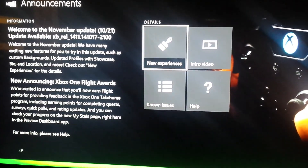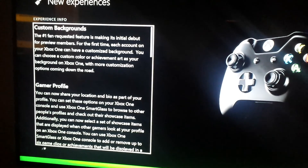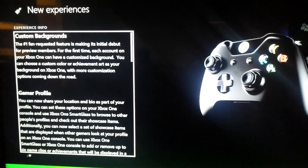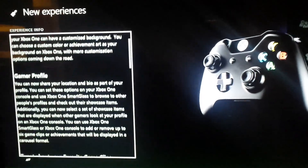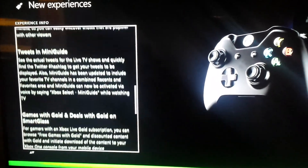Let's go to new experiences right quick and see what exactly we have to look forward to in this update. Custom backgrounds, gaming profile — you've got your bio and stuff on the Xbox One now. You have the SmartGlass updates as well. And you've got the tweeting thing, but I'm not too thrilled about that.